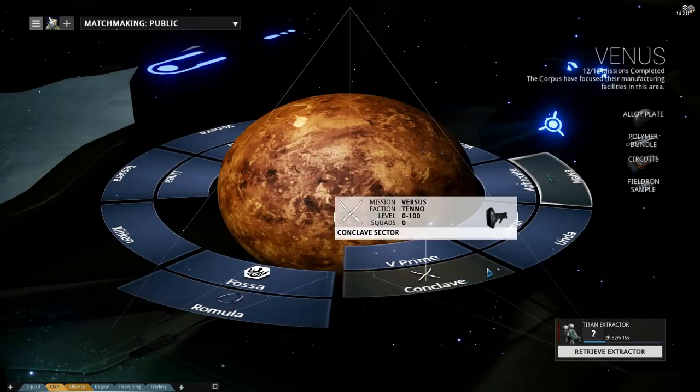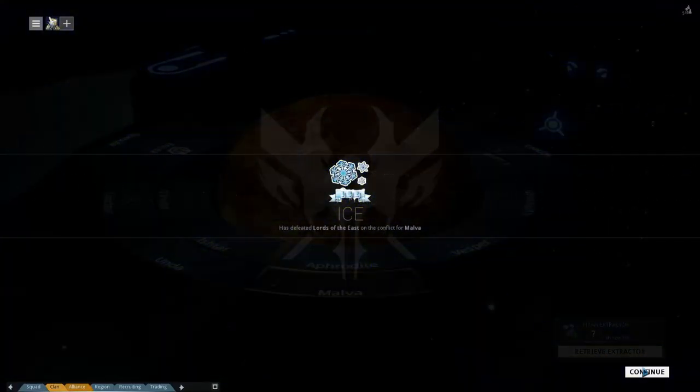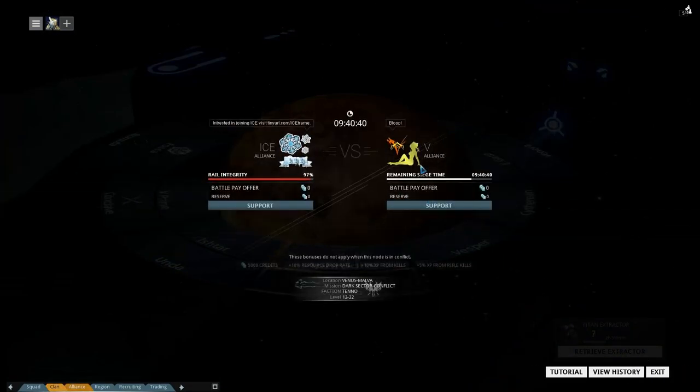When a dark sector is under conflict it looks like this — ICE is defending against V right now. The attackers have 12 hours to reduce the defender's percentage all the way to zero to take the rail. They can put up battle pay, and there's a set amount per run until the reserve runs out. If you're in a clan or alliance, you can only support your own side — you can't support the opposing team.